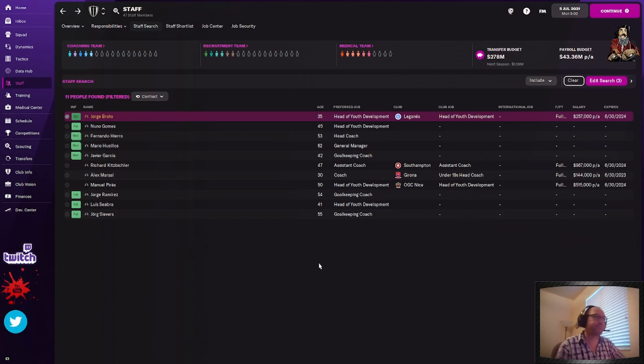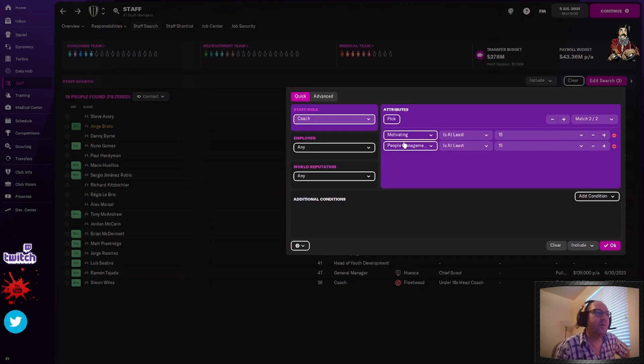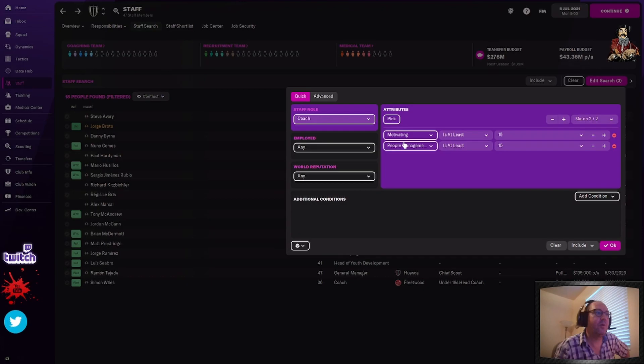We have assistant coach knocked out. Vacant head performance analyst — you can just highlight this empty body and it'll tell you what role that is. So that means we need a goalkeeping coach and a fitness coach. We also need head performance analyst. It'll be easier to just go like this — go from assistant coach to coach. Motivating is something we want, but we're also going to pick motivating, determination, and discipline — the DDM. Those are the three you really want at least 15.